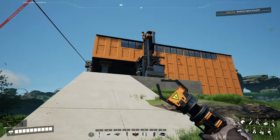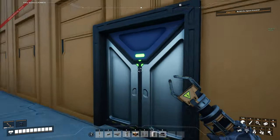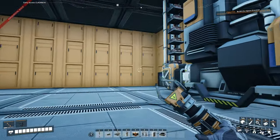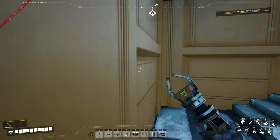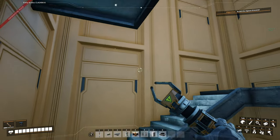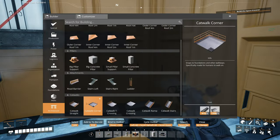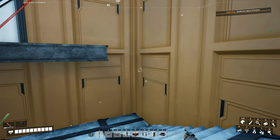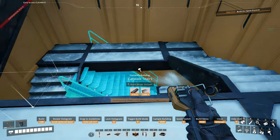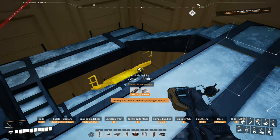We're going to go take a peek in the copper factory proper now. Not much has changed on the inside — I don't think I moved any of the machines around. We'll go up to the second floor and see what it looks like from the inside with the walls and windows on. Also, these stairs are getting ripped out — I've unlocked the catwalks, which I'm going to use instead.